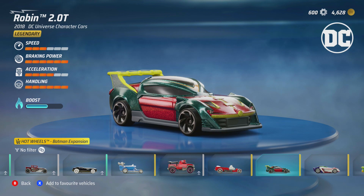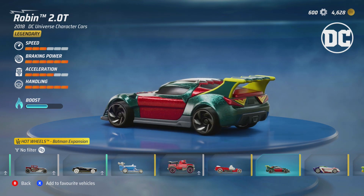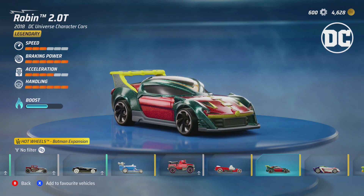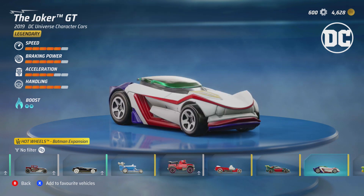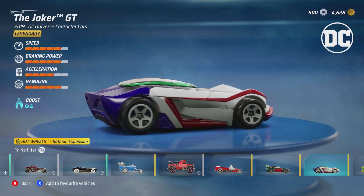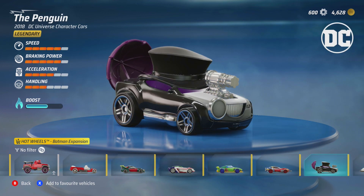We then have the Robin 2.0 - nothing really that special, it kind of looks like the Leonardo car that came out a couple of days ago but just with a Robin wrap. The car a lot of people have been waiting for though is the Joker GT, and when you look at the stats for this thing on legendary, there's a chance it could compete for my favorite car up against the Superman car for best stats and best performance.